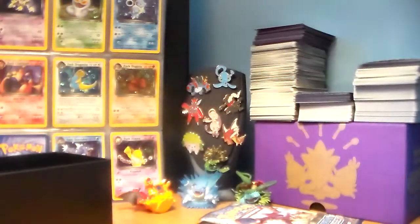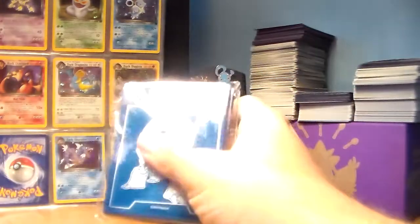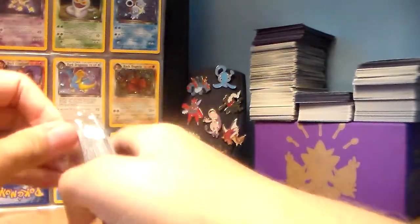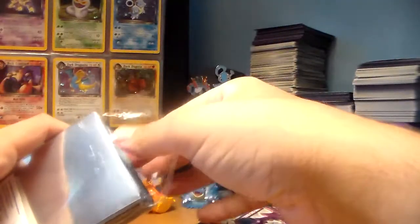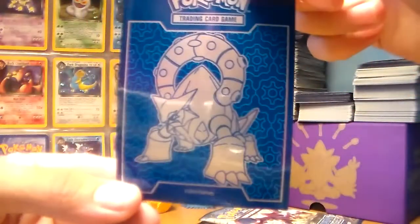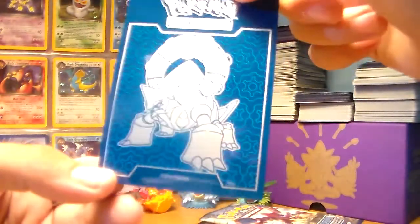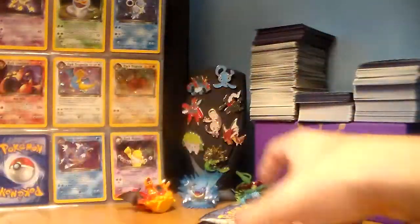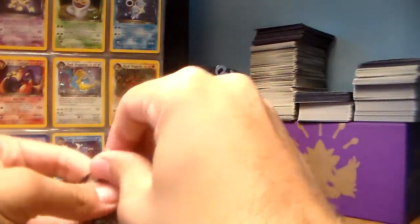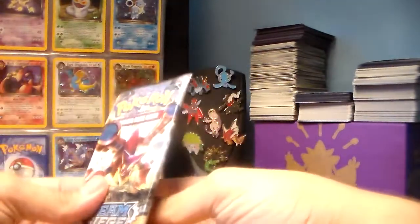And that's the box. So we'll get started here. I'm going to open up these card protectors so if I get anything good, I'll be ready. I think they're just cool — I love the Volcanion on there. I like that blue. We'll get started with the Volcanion pack right off the bat. I'm kind of hoping to get a secret rare Gardevoir, but any Gardevoir would work. Any EX would work, actually.